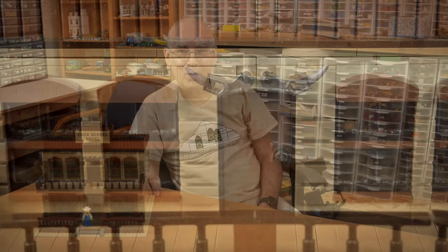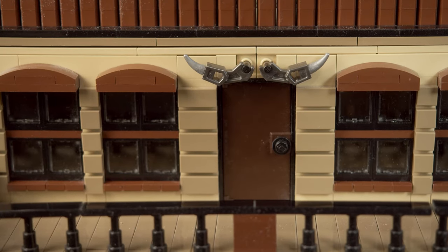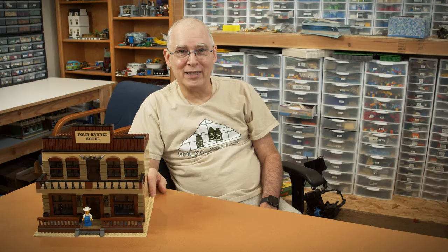The horns over the second floor door were very random. During the time I was working on the MOC, I was rooting through some of my bulk stuff one night and came across those pieces already assembled. I don't know what they were originally used for — maybe claws? But as soon as I saw them, I thought they would make really good horns.